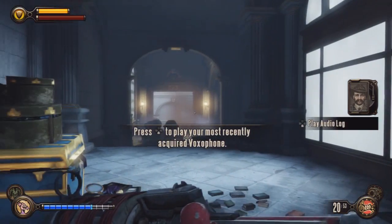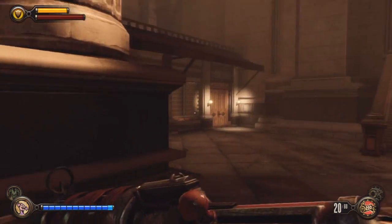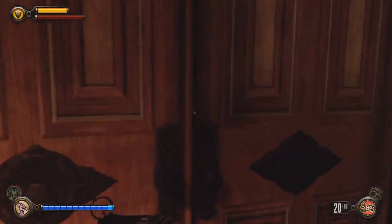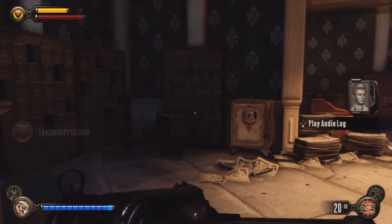There's also a lot of fighting in this area, especially the main grand station area, which is here. The next voxphone is in this newsagent — open these two doors and it will be right there, stacked on top of the stacks of newspapers.